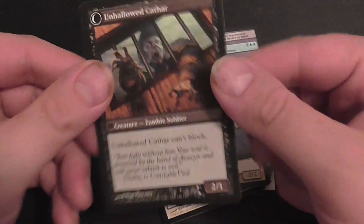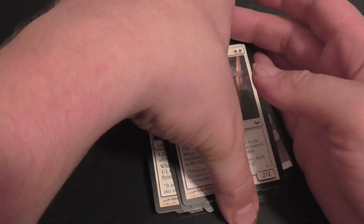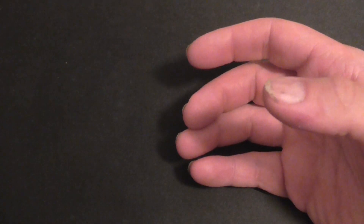Loyal Katha, Unhallowed Katha — a lot of Kathas in this deck. Dark Ascension.